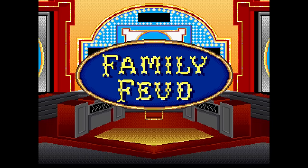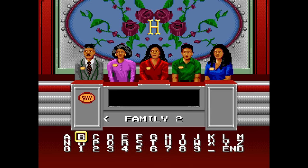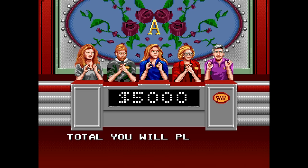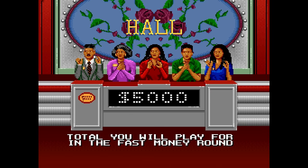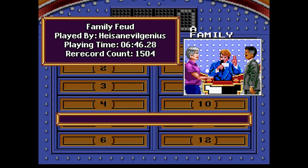Another TAS that shares a manipulation concept like Brain Age is Family Feud, where the author abuses the word recognition system. Compared to Brain Age, this manipulation is a lot more simple — the game doesn't check to see if you spelled an answer correctly, but rather that all the characters of a correct answer are in the right order. So for example, if the game asks you to name an occupation that starts with the letter B, an acceptable answer would be Baker, however you could type out 'I Bathe Keanu Reeves.'